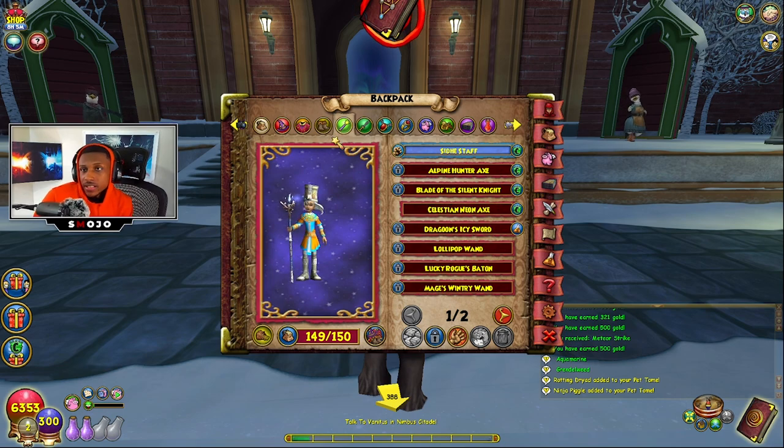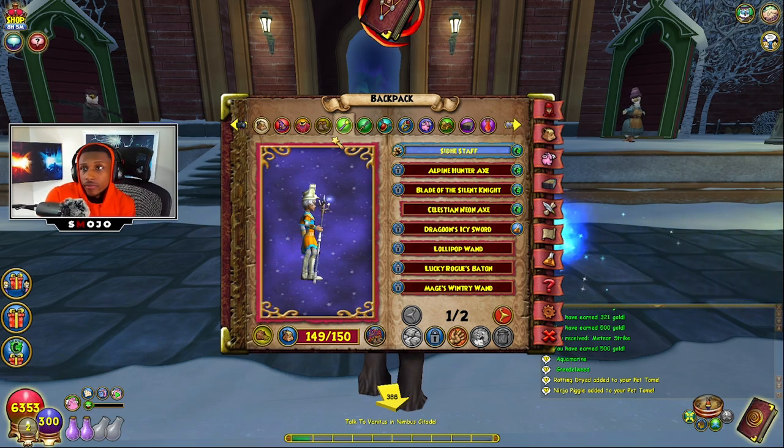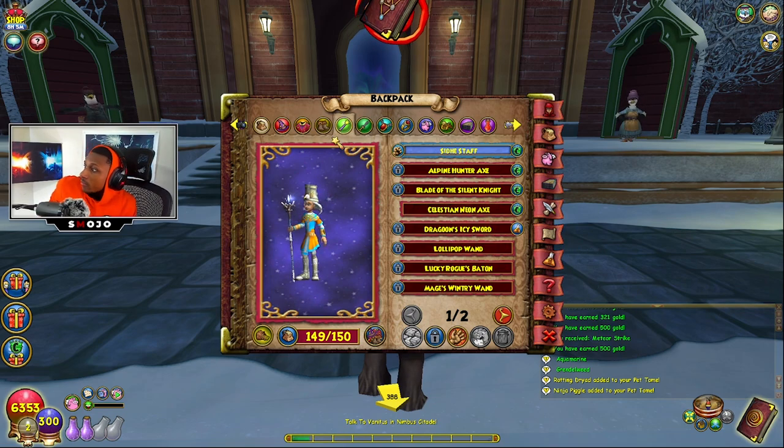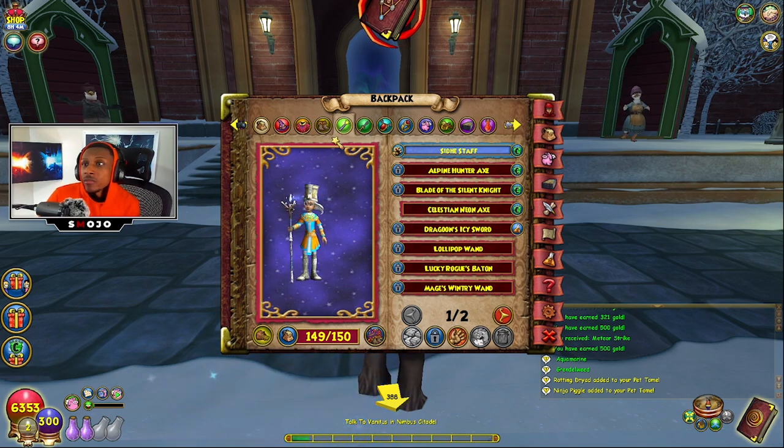When it comes to the Siege Staff, it can be dropped in two separate places, but the main one I'll mention is the Elephant Spectral Guardian. You can also get this staff in Mirror Lake — it's dropped from a mob in there.